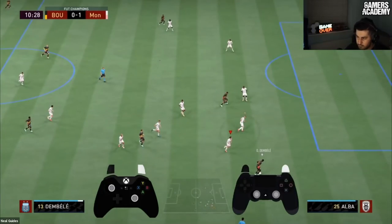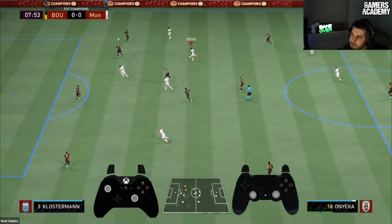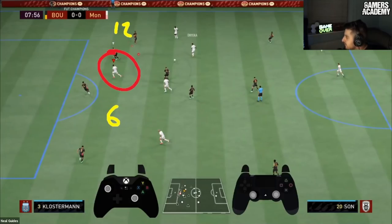A student asks: he struggles with first touch — he gets the ball to his striker but the slight pressure from the defender means he loses it. This is a common problem and goes back to the most important part of this session. To answer it, let's look at where to take the touch. Imagine a clock face — what number would you take a touch toward in this situation? Shout out your answers.